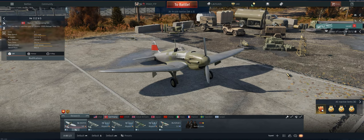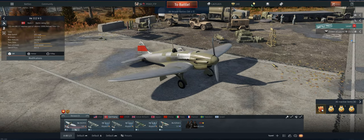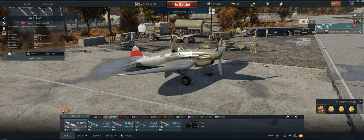The fire rate on the guns is really good. In the negative column we have the fact that it's not a turn fighter — you shouldn't be turning with anybody in it. And there's only two guns. So the best way to play this is as an energy fighter.